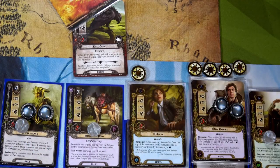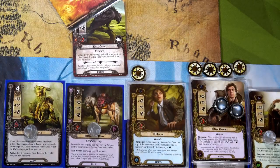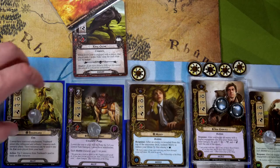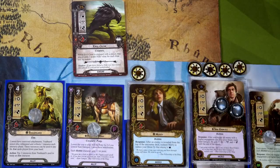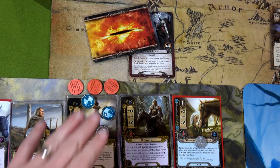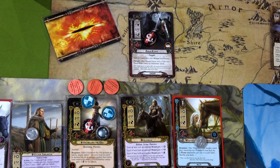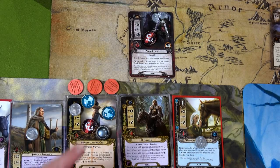I'm going to defend the Evil Crow with Treebeard — spending his two resources to ready him. We flip the shadow card and got rid of a Nazgûl — great! No additional attack, so no damage. For the Black Rider over here, Grim Bjorn defends — no shadow card effect, five attack five shield, no problem. I won't spend his resource for the response; instead I'll exhaust the Armored Destrier to ready him.